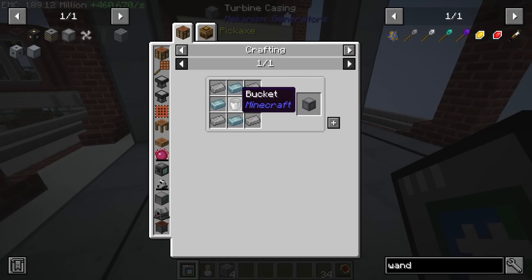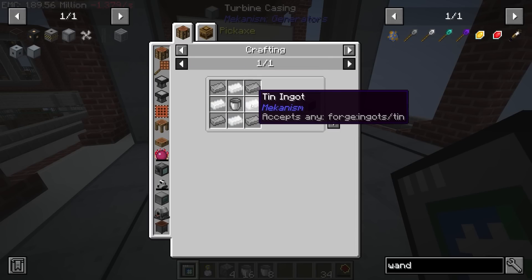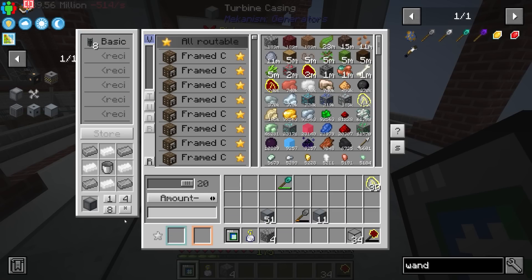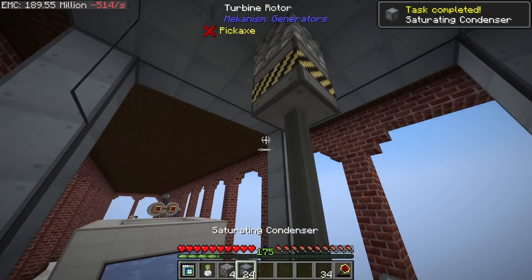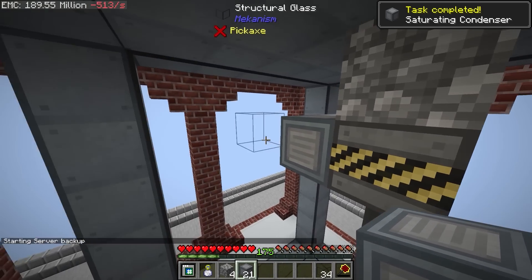So for that we're going to need 24 buckets — so 8, 12, 16, 20, 24. And then after that, we just need a bunch of steel and a bunch of tin. Can we get 8, 16, 24? We can. Nice — so those are going to go all around this layer of the rotational complex.